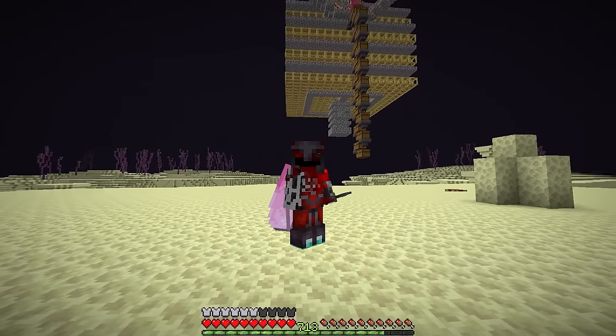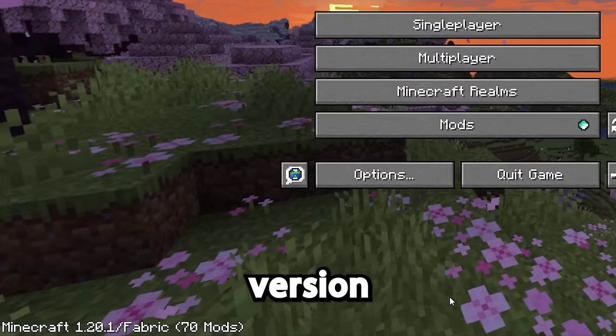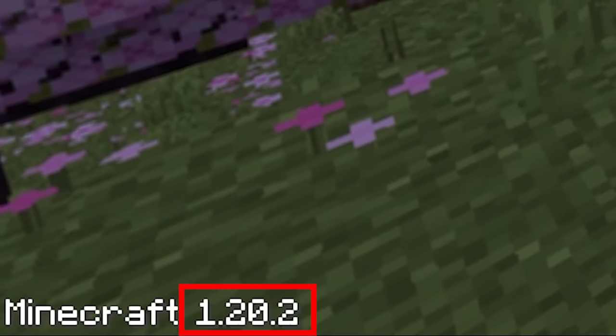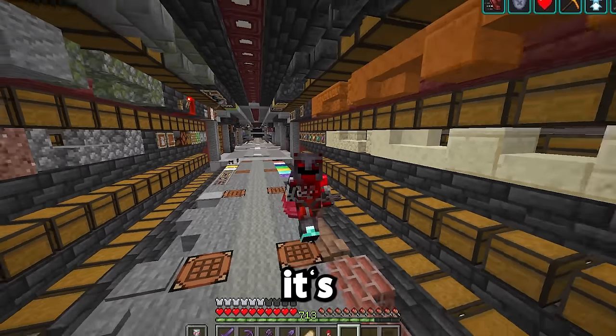Something else to consider is that this farm is going to be broken by the next update. I'm in version 1.20.1, and in version 1.20.2, armor stands can be broken by shulker projectiles. So it's time for an upgrade.